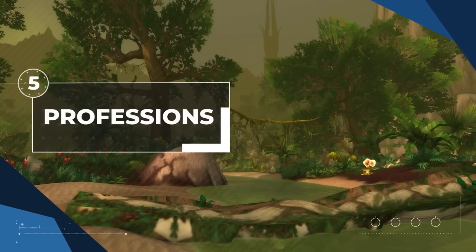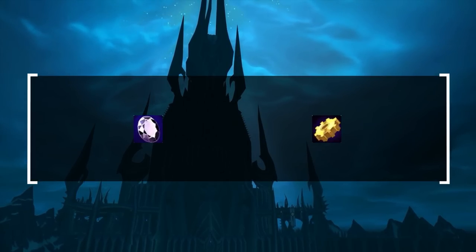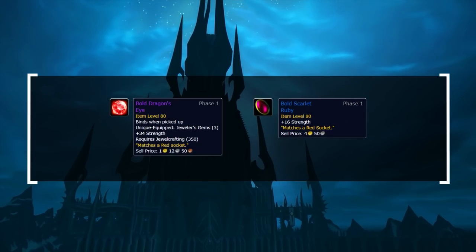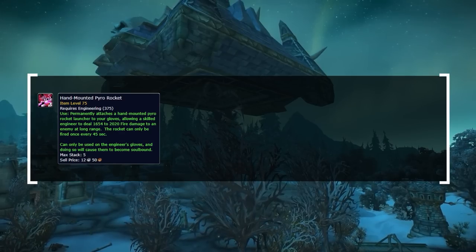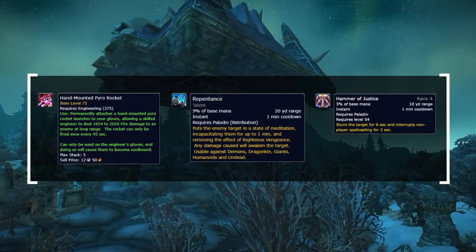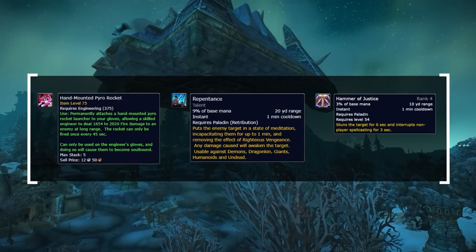Now for professions, which in Wrath give you bonuses in combat. We strongly recommend Jewelcrafting and Engineering. Jewelcrafting gives the highest stat boost in Season 5 through amplified gems that you can only have 3 of — this is huge since normal epic gems aren't available until Season 7, making the stat difference between normal gems and the JC exclusives that much bigger. Engineering is the most important of the two, because of the Hand-Mounted Pyro Rocket glove enchant, which acts as an additional 2-3k damage off the GCD on a relatively short cooldown. This can be incorporated into your CC chains with Repentance and Hammer of Justice to generate pressure. The damage is static, so it's obviously strongest in the arena season where player HP pools are the lowest.